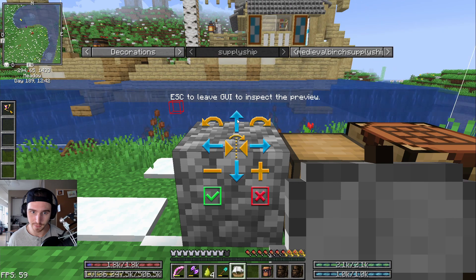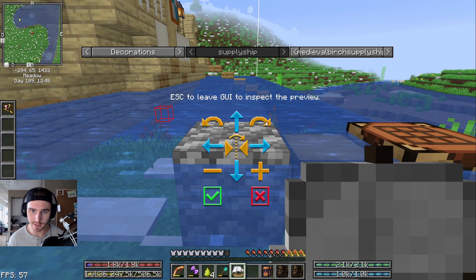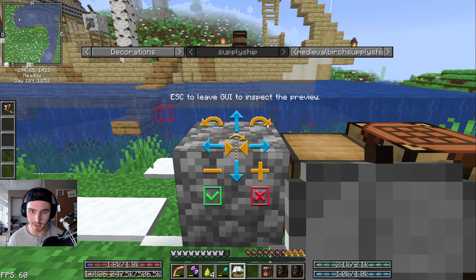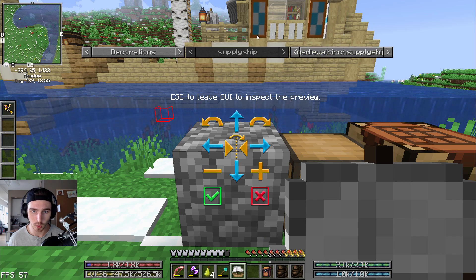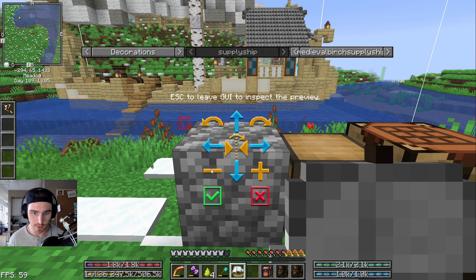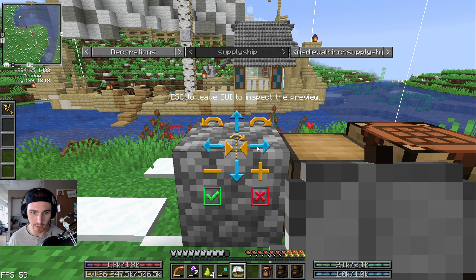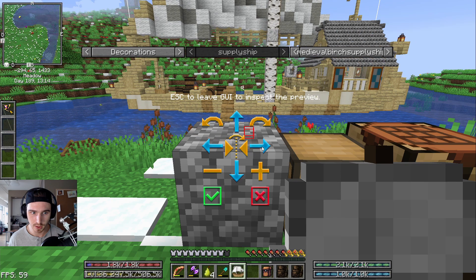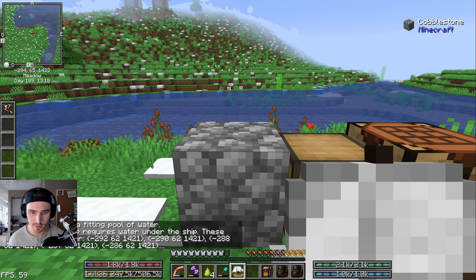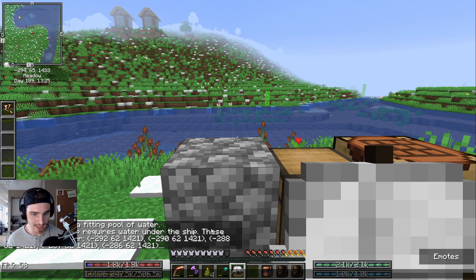These controls move it right, left, farther away from you, or towards you. This flips it and these adjust which way it is pointing. It's going to have to be lower to the ground because the water is a level above the naturally spawned water, and then we have to find a spot where it works. It looks like it cannot be placed here because certain blocks must be water.